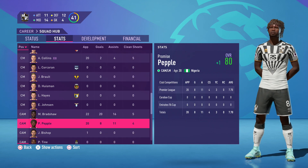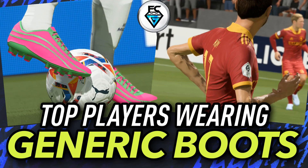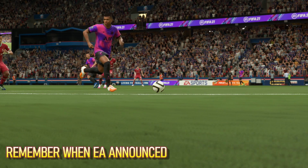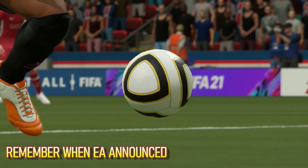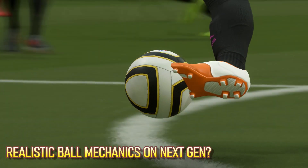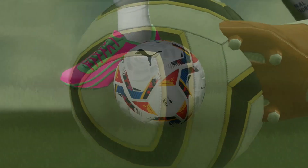Now the final issue was introduced to FIFA 21 a couple of title updates ago, and that is a lot of the top players are now wearing generic boots. Before we get onto the generic boots issue, can you remember when EA announced there would be better ball mechanics on next gen consoles? I'm not sure that included the foot going completely through the ball.